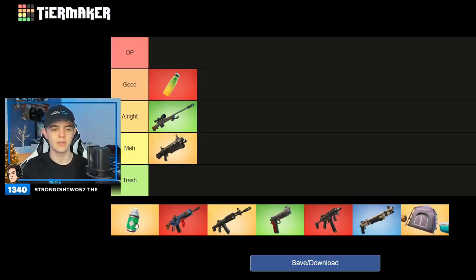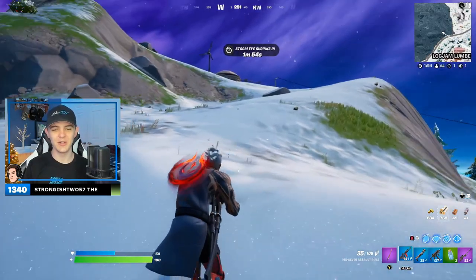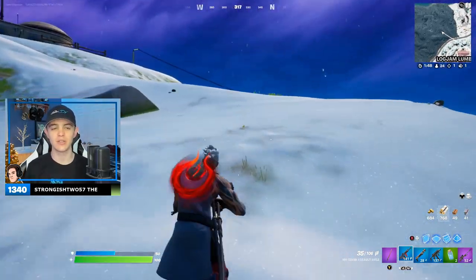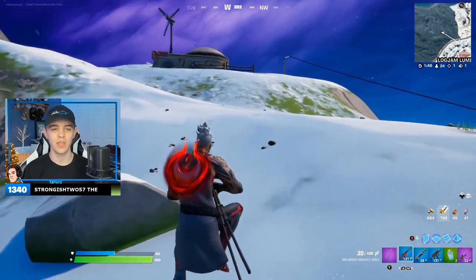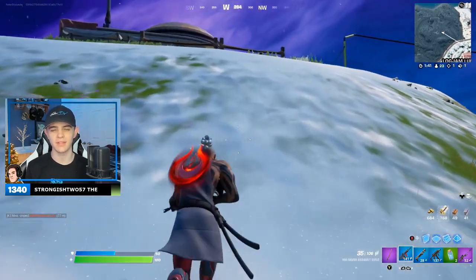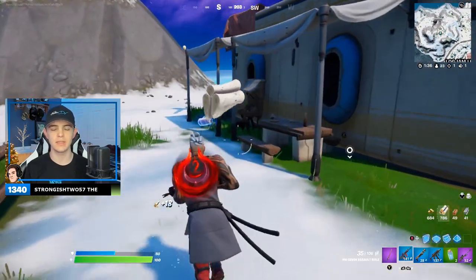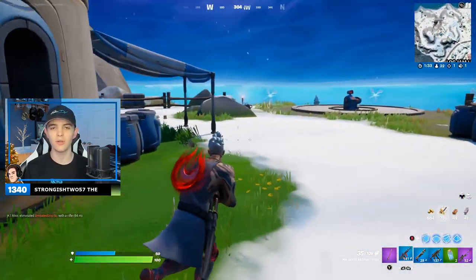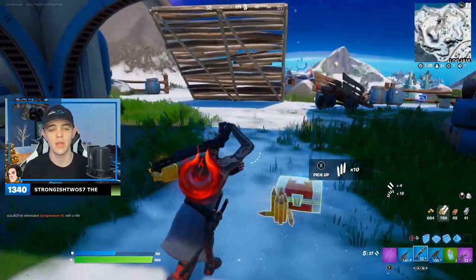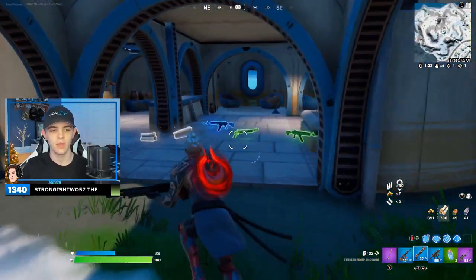Next up, we've got the med mist. I'm going to put this under good. Both the healables are higher than all the weapons — kind of funny. I love this item so much. It's almost better than a med kit in my opinion. It's got 150 health worth of healing, done in increments of five. You can go all the way up to 100 — it doesn't stop at 75 like bandages do. And it's a super fast healer. I've been using it all the time. Super cool.